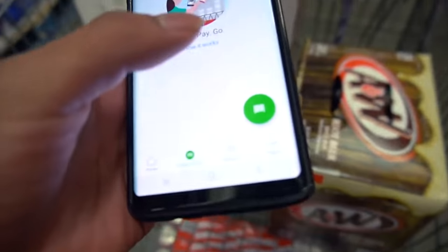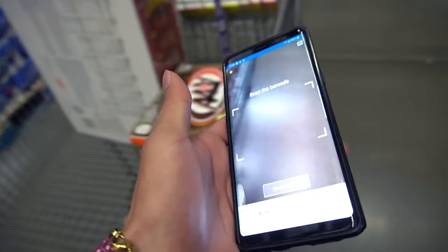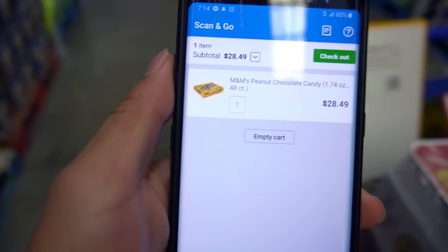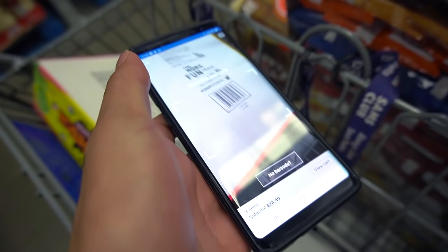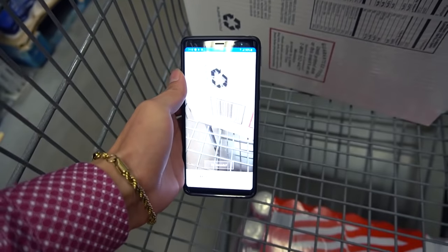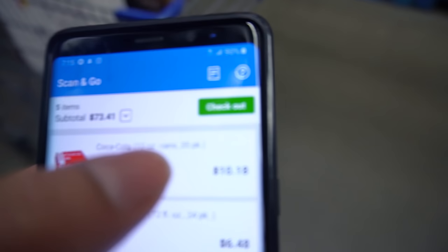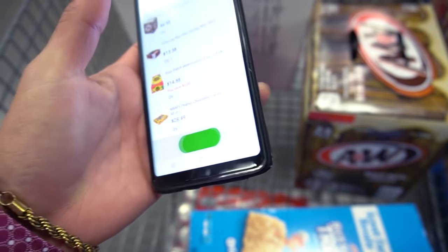Check this out - I can actually pay as I go. As I'm picking everything up, I can scan and pay right away. I've got the barcode scanner out, let me scan the M&Ms. Got it - it shows up there. I can scan again for the sour patch, get those too. That way I don't have to go through the register and waste extra time. Now at the end all I do is click checkout at the top and slide to pay.